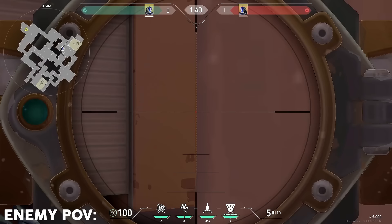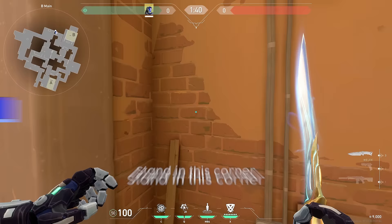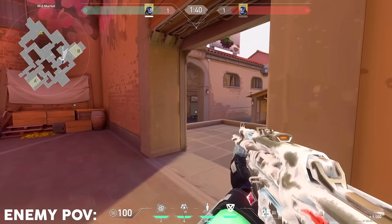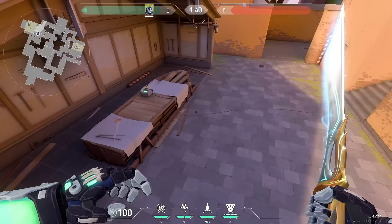This flash will take the op off this angle — even if they're holding a pixel angle they will be blinded. Stand in this corner, aim to the left of this little ledge right here, and just do a normal throw. This flash pops here — it will blind anyone that's in here, and also anyone peeking here.